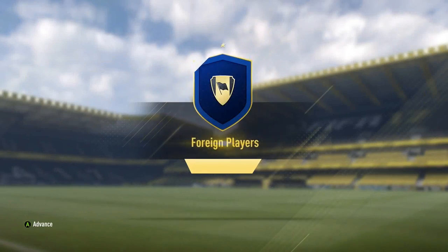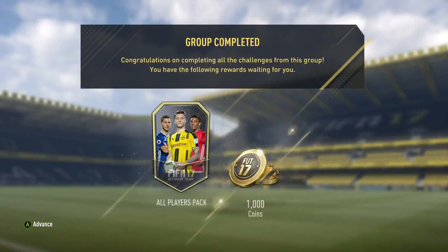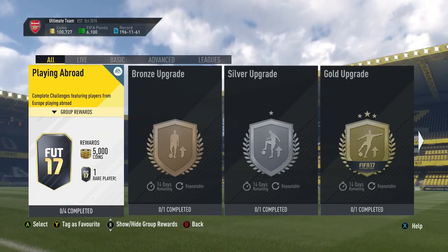You want to use as many bronzes as possible. We get a gold pack here - this pack is worth 5,000 coins. If these players are worth more than 5,000 coins, do not do this yet. Wait until you have the bronzes.